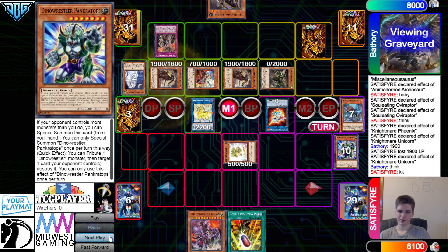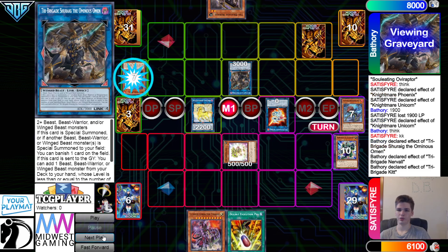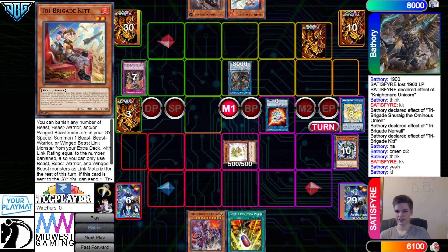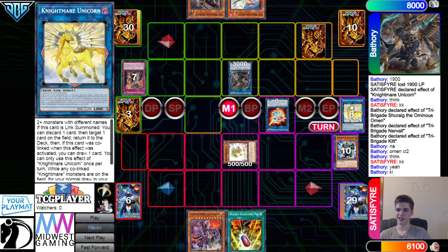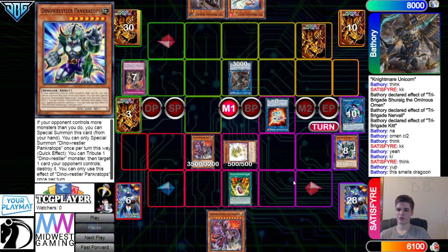They summon out 4 and get rid of those, bringing out the Omen. Then Omen 2, Nerval 1, Kit 3. They did it correctly — I don't know why they activated Kit there; you just do Omen 2, Nerval 1, you don't really need the Kit. Banish the Unicorn, activate Pill, Pill gets rid of 2. I think they just played this super bad. This is the kind of deck that you can't really afford to make a lot of mistakes in and still win, because the little interactions end up being huge differences — especially with Misk at 1 now.